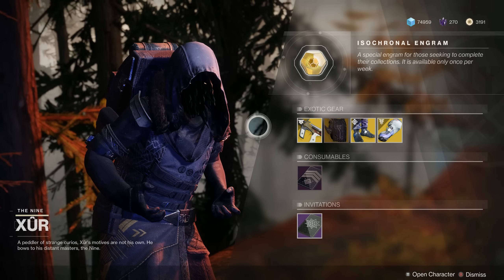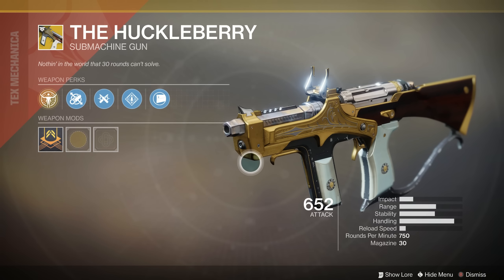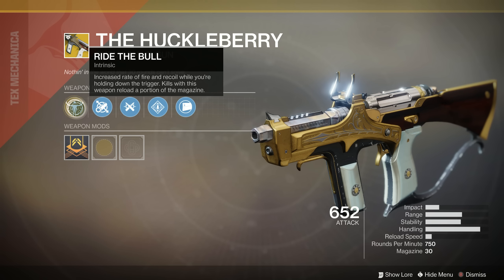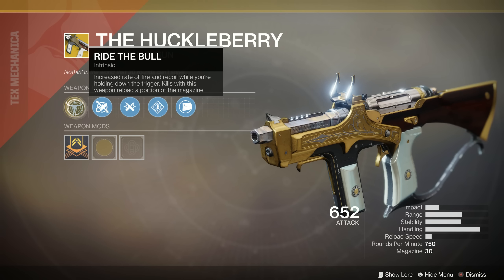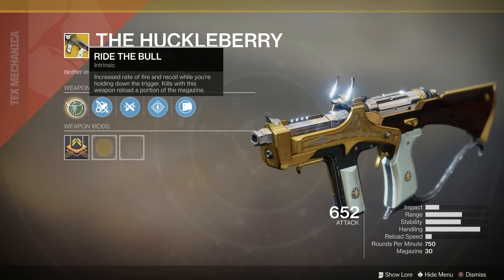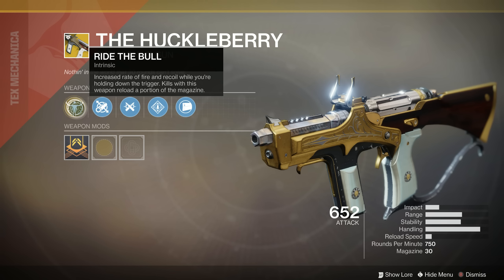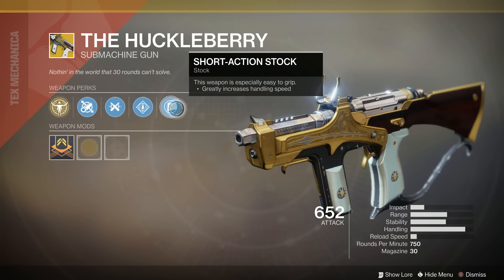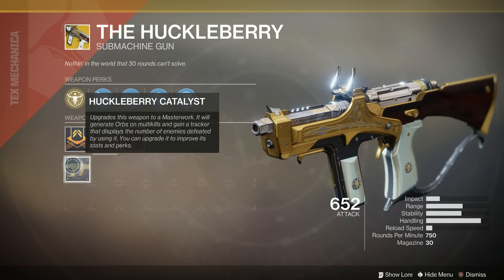Moving on to the basic items he's got for sale. The weapon this week is the Huckleberry — a very, very fun exotic SMG. This comes with the ability Ride the Bull: increased rate of fire and recoil while holding down the trigger, and kills with this weapon reload a portion of the magazine. That increased rate of fire helps you take down targets even faster. When you masterwork it, you start getting ammo back on kill, so you can just sit there and hold the trigger as you're mowing down entire waves of enemies. It is a fantastic exotic weapon. It's also got Rampage on there for damage stacking. Great stuff overall — masterwork is pretty easy, I think you just have to go and get kills with it.